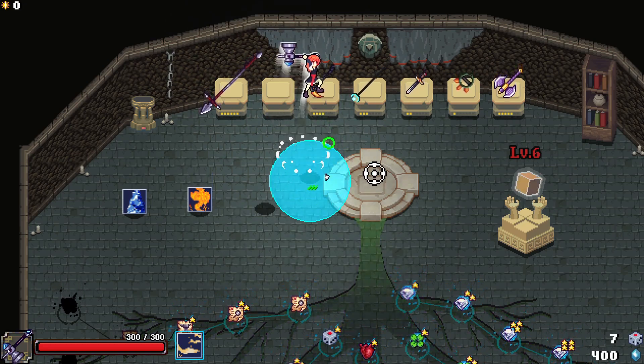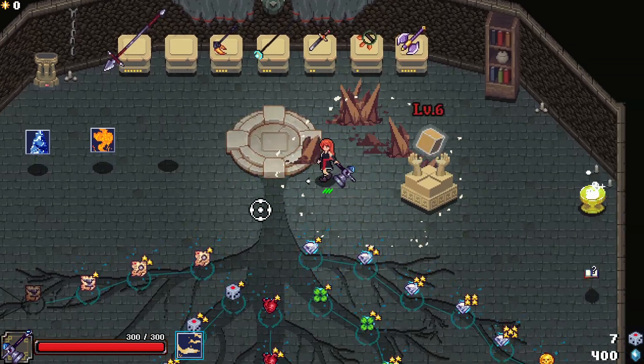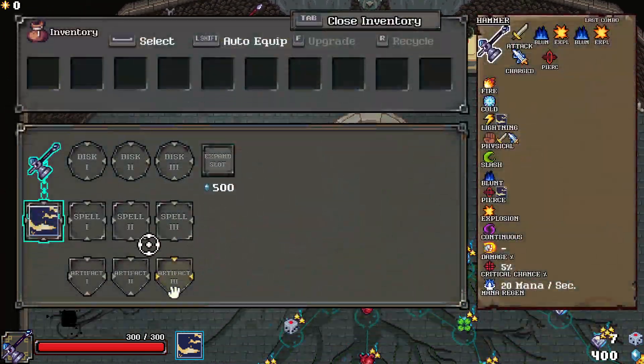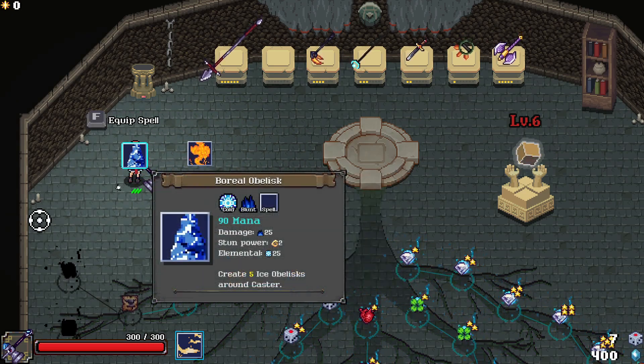The hammer is that cool attack where you just kind of swing, but it doesn't follow your cursor. It's just like, you control it with WASD, which is like the craziest thing ever. But it has pierce, blunt, explosion. So this attack does pierce. This attack is bugged. Explosion, blunt.